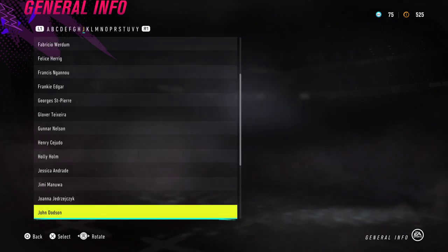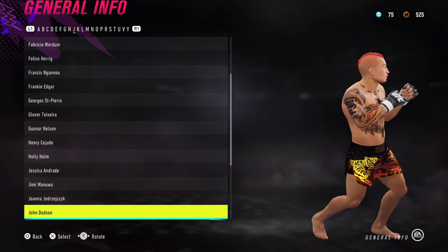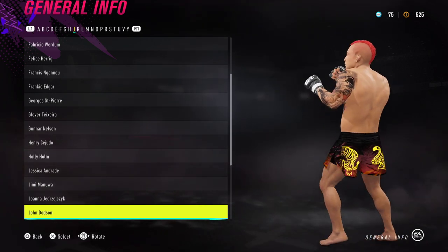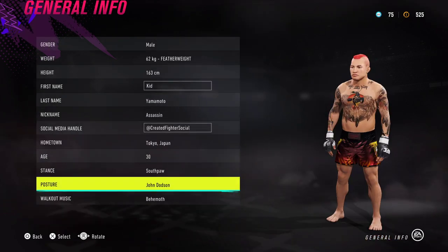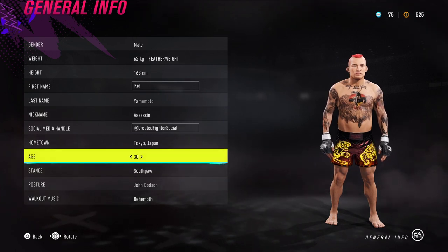I've gone for posture John Dodson and I've set his age to 30, going for slightly middle of the career. He had quite a long career, so I've gone for like middle of the road. With the hair, I've obviously gone for the red star. It's a bit more iconic, but you can go for other options, which I'll show you in a bit.